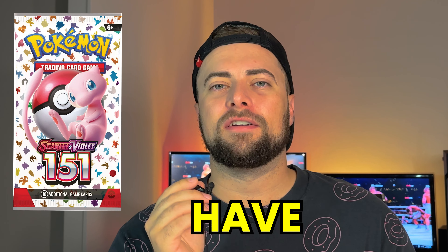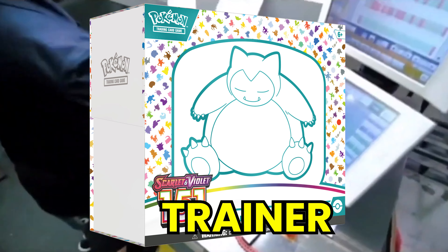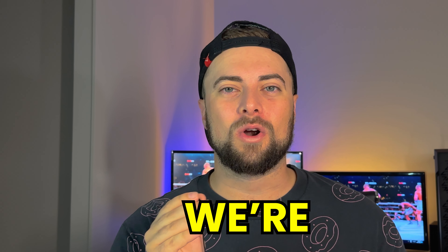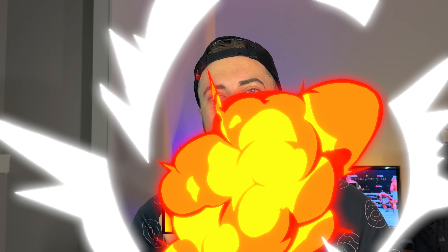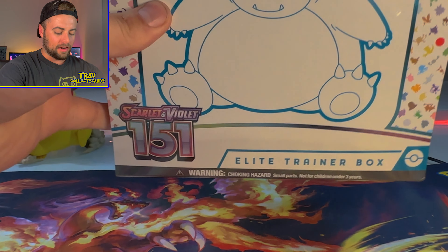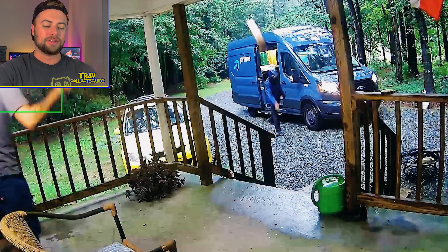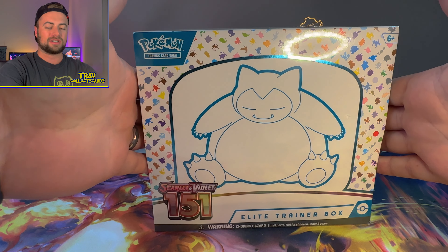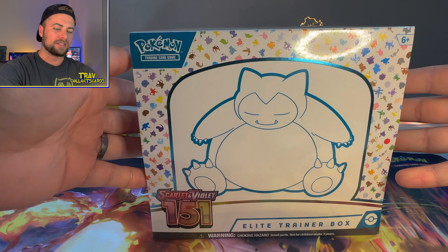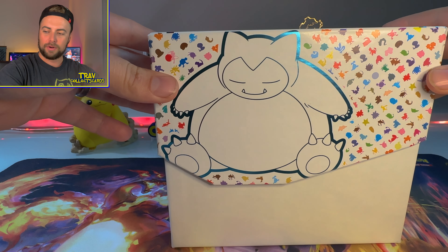You've probably heard of a god pack, but have you ever heard of a god box? I heard a rumor the other day that the Pokémon factory might have messed up and stacked a few of the Elite Trainer Boxes with only god packs. So today we're hunting for that god box — we're gonna see if it's true, we're testing the theory. Let's get into the video. The day is officially here: we got 151 Scarlet and Violet Pokémon cards, and we're gonna rip open this big old Snorlax box.